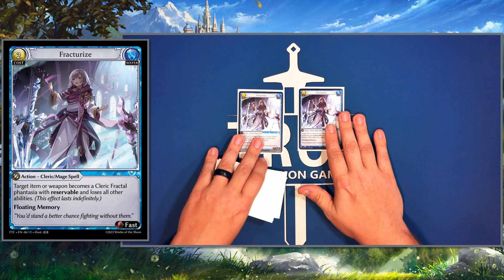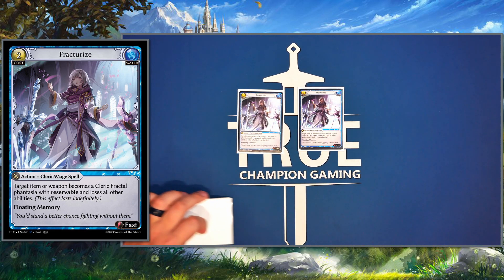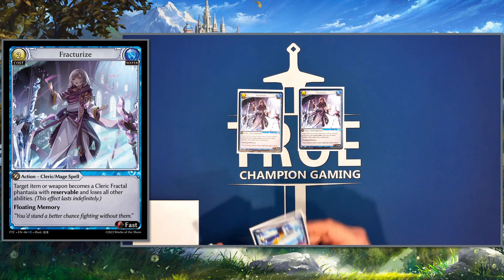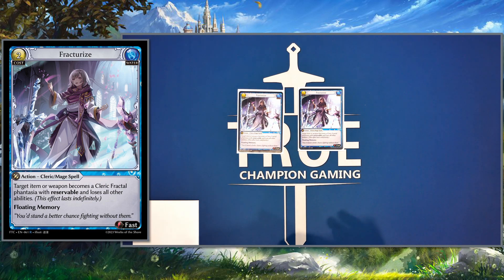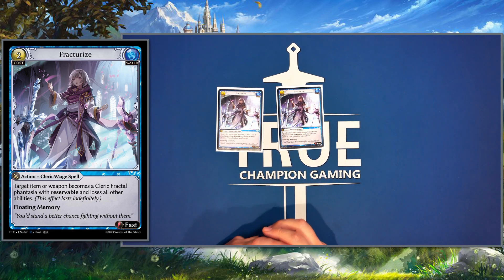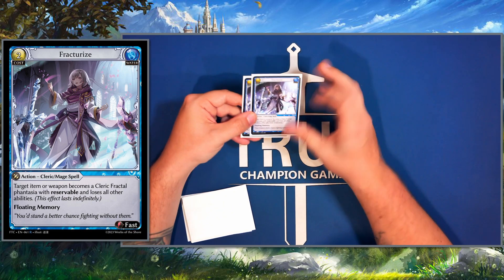We play two Fracturize. It deals with opponents' Erendites, tamers trying to get levels up, sweep protection, Effigy of Gaias — basically most weapons and items, which is really really strong.